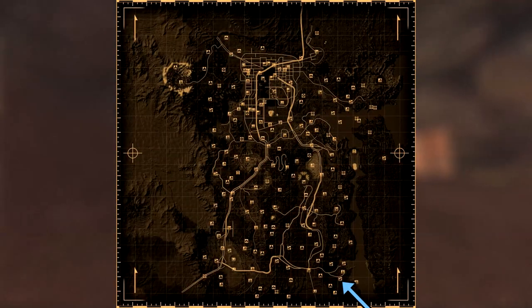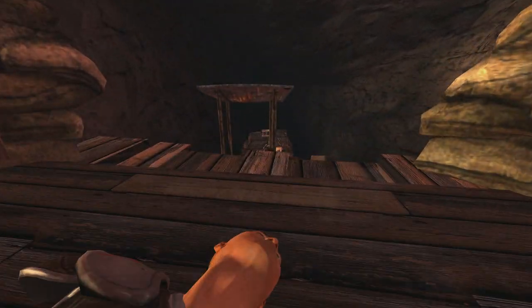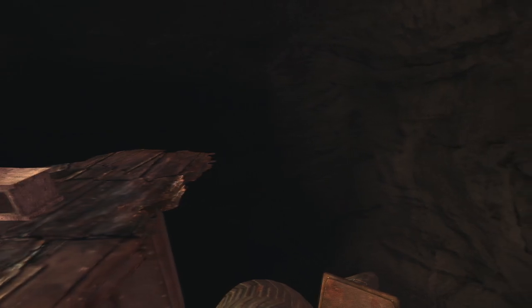Next up is the Smith Mesa Prospector Camp. Make your way into the small shelter and at the very end on a concrete block will be the cap.